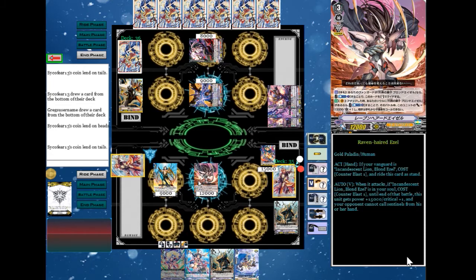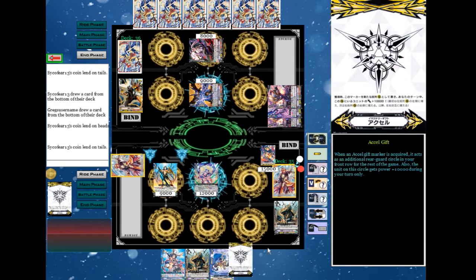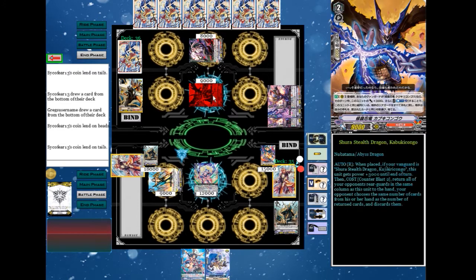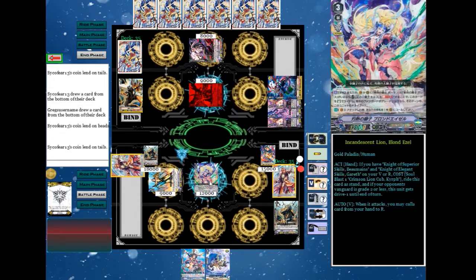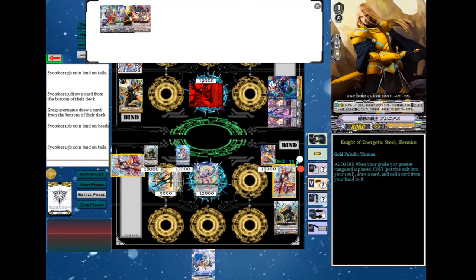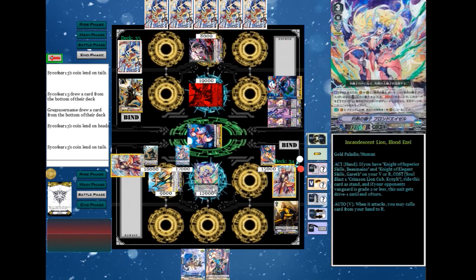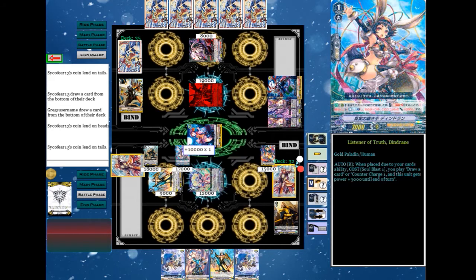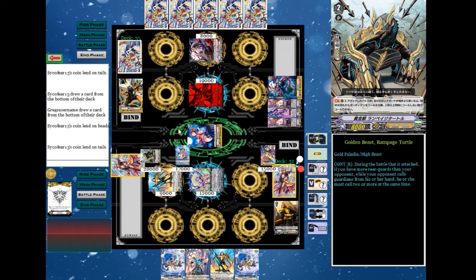Stand and draw. I ride Blonde Ezel. Imaginary Gifts Excel. Attack with Wonder Ezel. Attack with Blonde Ezel on attack — it's a call. Soul Blast one, draw card. First check. Second check. All effects to Rampage Turtle — crit two, requires two cards to guard against.